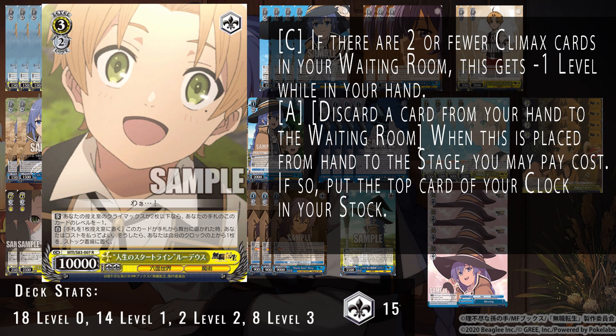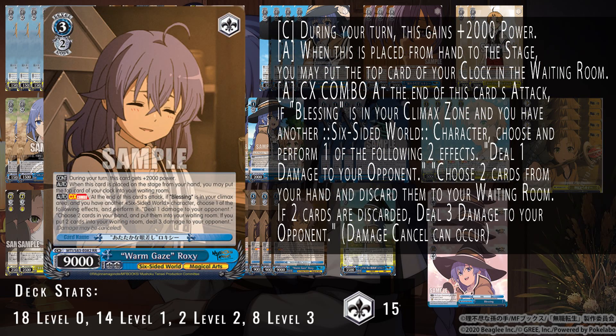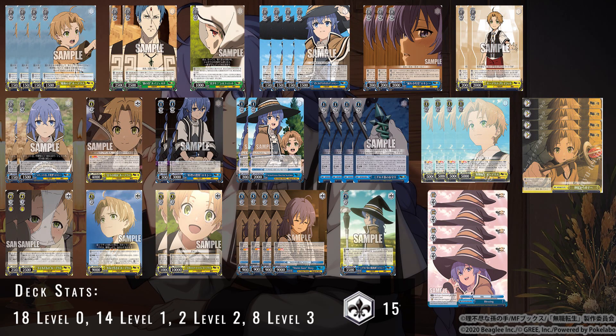We also run another early play Rudy — two last climaxes in waiting room early play — that allows you to ditch a card to heal, saving stock so you can pull off multiple versions of your end game combo. The end game combo itself gets 2k power during your turn, heals on play, and at the end of the card's attack you choose one of two effects: deal one damage to your opponent, or ditch two cards from hand to burn three. So it's an optional burn — at minimum you deal one damage at no additional cost, or ditch two to burn three. This lets you set up for the best version of precise damage as possible.